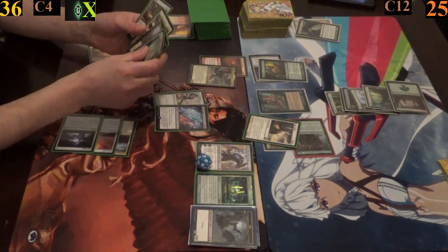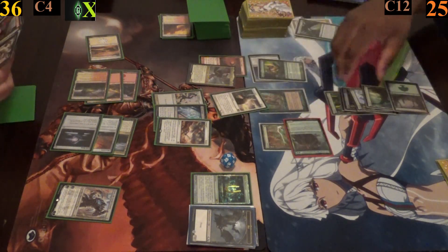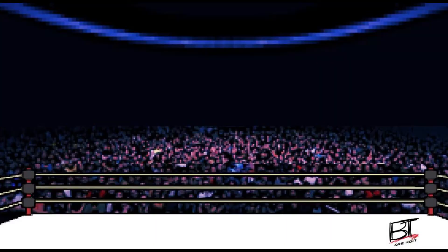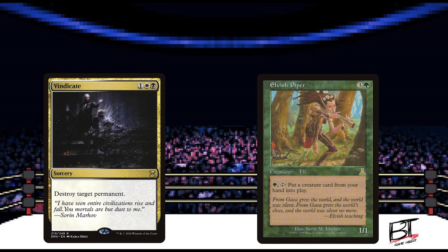That gives me the win! As the song would say, I'm really glad Blightsteel is my friend because he is the infect that will never ever end. This really should have been our Halloween episode. Jimmy was in control of most of the game — had he saved his Vindicate for my Elvish Piper I may have been in serious trouble. Speaking of Elvish Piper, the card doesn't see much play in Commander, even in tribal elves, but when your deck consists of high converted mana cost powerhouse creatures, it surely has a place in your 99.